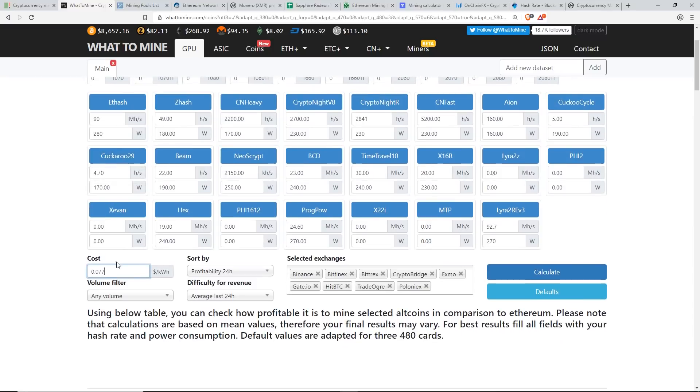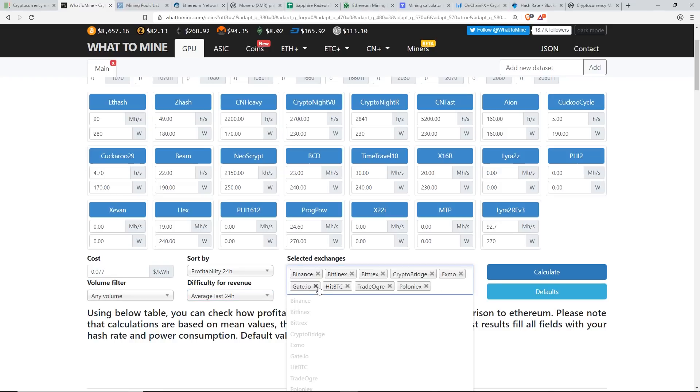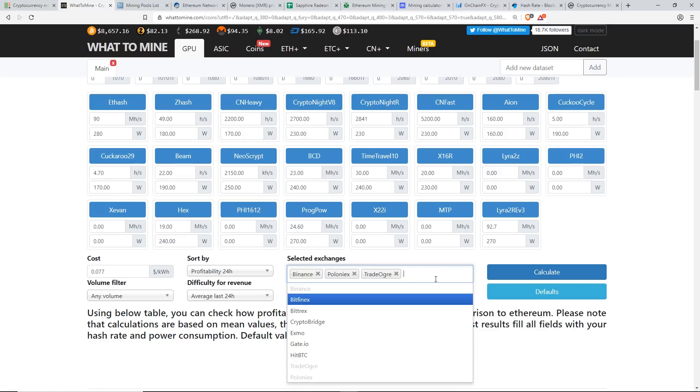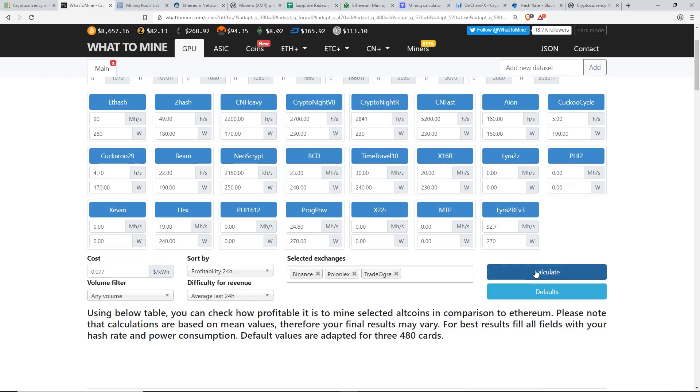This website calculates in USD so make sure you enter your proper kilowatt hour cost. Sort by profitability, 24-hour average, last 24 hours. For selected exchanges I'll use Binance and Poloniex — the ones I actually use. You can add or remove exchanges as you like, then hit Calculate.